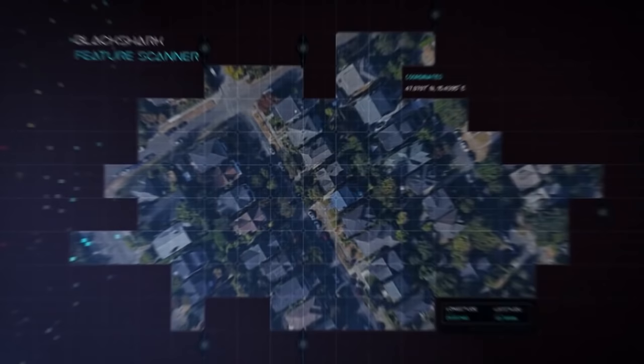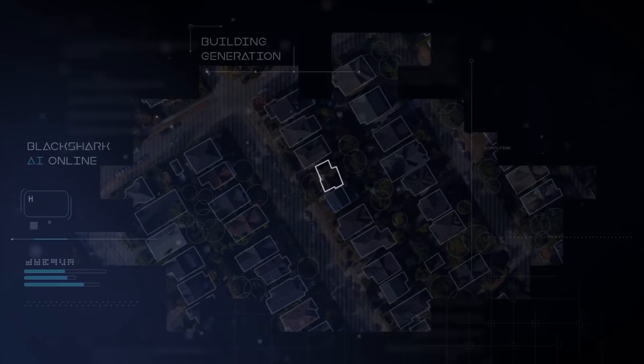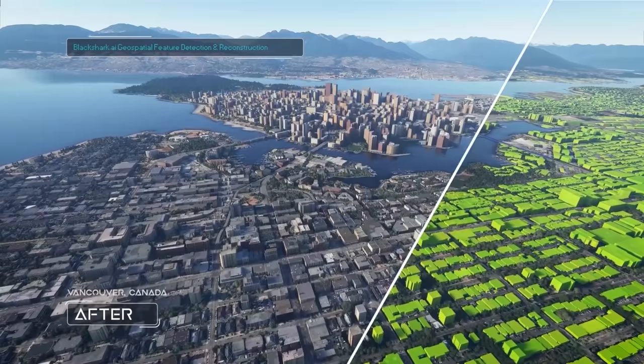In this example, Black Shark talk about how their AI tech creates a building from imagery and then uses neural networks to design the roof, and even add windows and door stylings that are best suited to the local region. Overall, this results in what is easily the best-looking default cities in any flight sim.